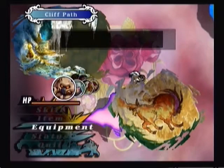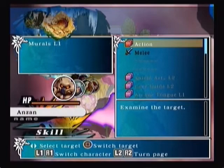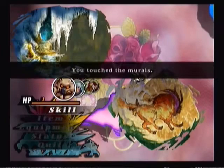Over here in this adventure, we have a lot of murals. What happens is when you examine a mural, you trigger a battle. I generally encourage you to do these battles because mural battles will net you some items, and one of those items is a magic tablet.